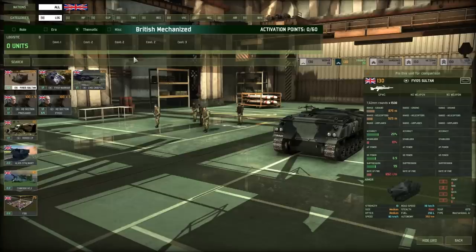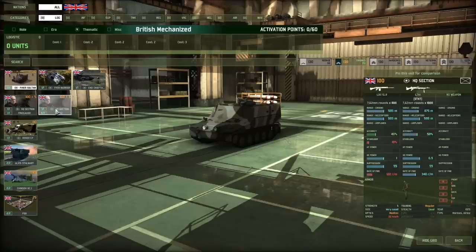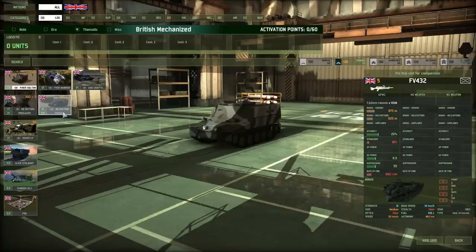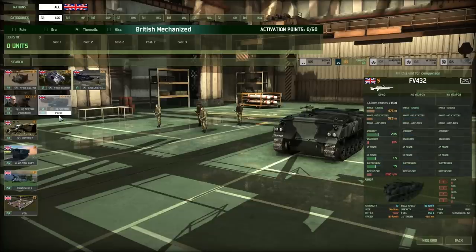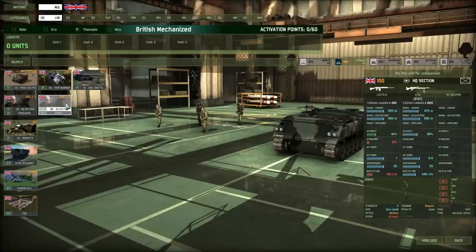The first things we're going to need are the logistic units — command vehicles and supply units to supply our men in the battlefield. I'm going to go for an HQ section. I pick it over the rover because you get men on the ground who are harder to locate. I'll pick the HQ section with the FV-432 because it has armour, giving us more sustainability, a GPMG fit, and it's cheaper as well.